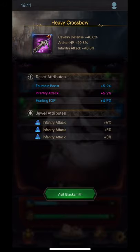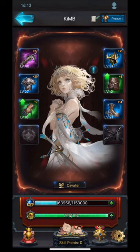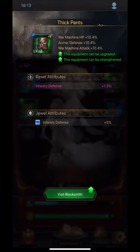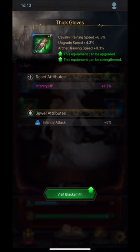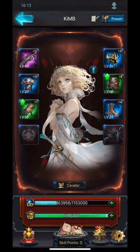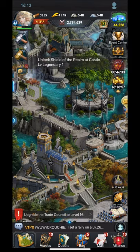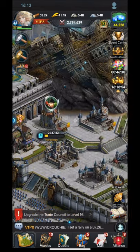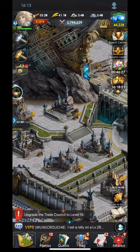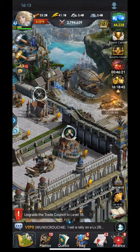Her two skills - fountain boost and hunting exp - are very useful. The helmet has infantry defense in purple, great for its level. Armor has HP attack in blue and green. She really just needs to upgrade and strengthen all of these up. I'd recommend she get the gloves upgraded too, since many people neglect them, but gloves provide an additional attack jewel. And I can't stress enough how important HP is - never forget your HP.